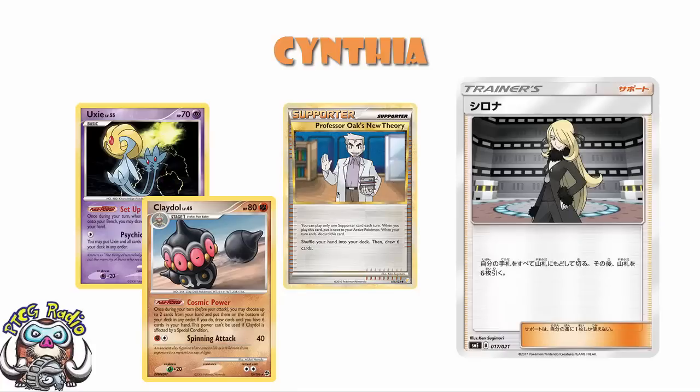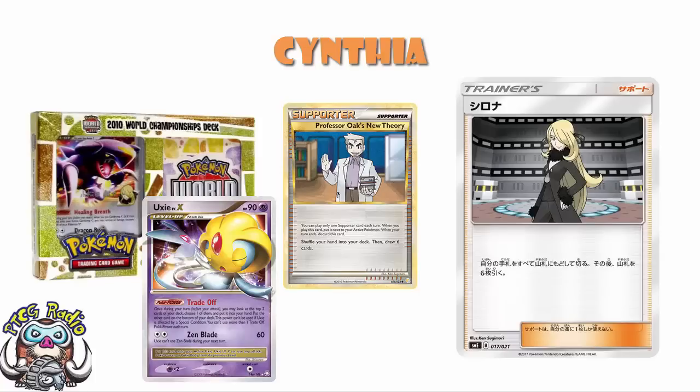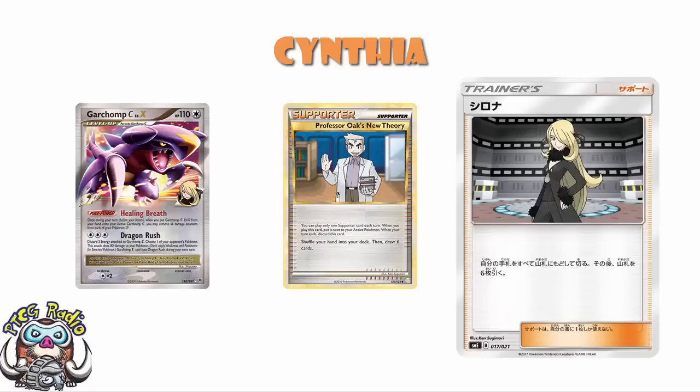One of the most jarring things that really made it obvious how good this card was: Yuta Comet Suda went and won the World Championships in 2010 with his LuxChomp deck, and he actually played three copies of Professor Oak's New Theory, which a lot of people didn't. They had Uxie, they had Uxie Level X — a lot of people, especially in those SP decks, weren't playing Professor Oak's New Theory. The one that won the World Championships played it. And of course, that deck really revolved around Garchomp C Level X, which was Cynthia's Pokémon — and this is Cynthia's card.